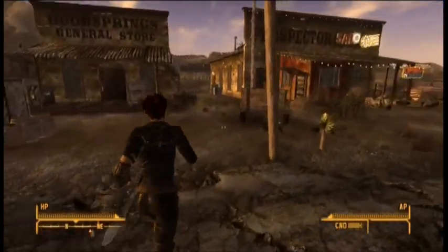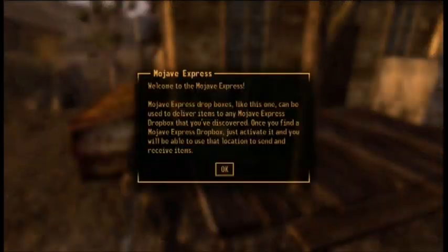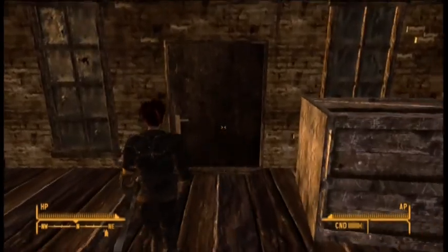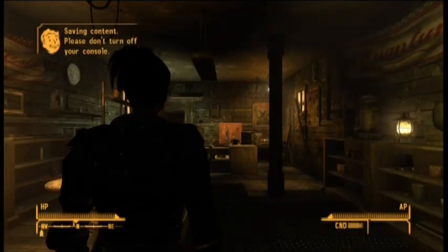There's a Mojave Express Dropbox — basically those things are like the magical chests in Resident Evil. If you're over-encumbered you can send things to different locations and pick them up when you get there. That way you can effectively fast travel, because you can't fast travel when you're over-encumbered.